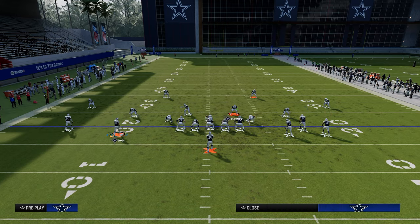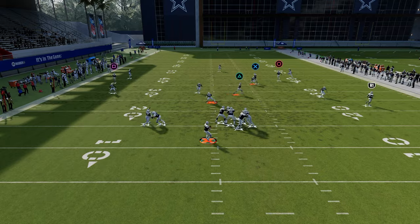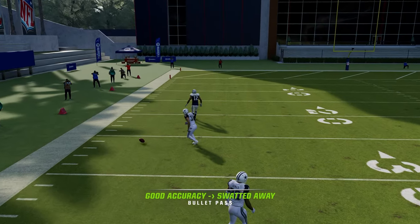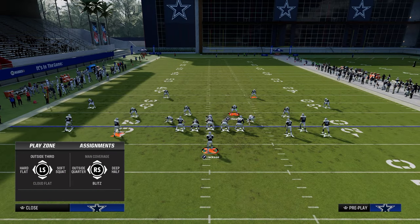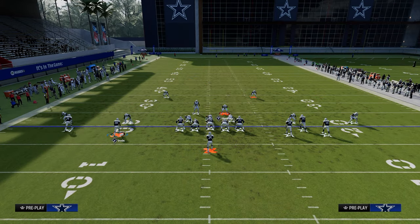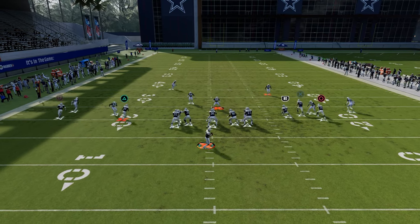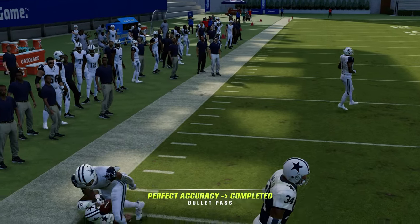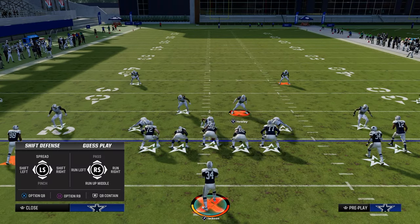Most people are going to run with their match coverage set to on, which is going to make this bomb even better. The way they stop that bomb is they're going to de-path on the corner on the left-hand side. If they de-path on the left side, oftentimes you'll have a hard flat available, so you're able to check down to your little comeback route right there. Make sure you're looking at your whole progression and not just calling this play in a vacuum.